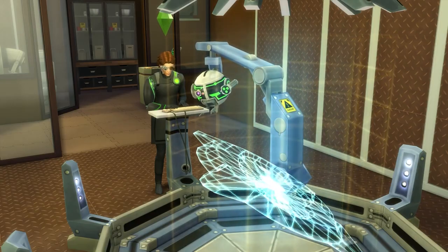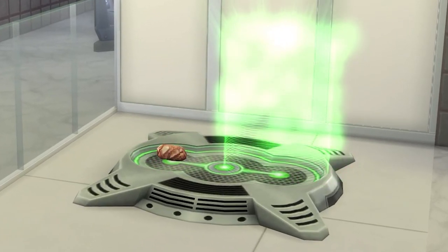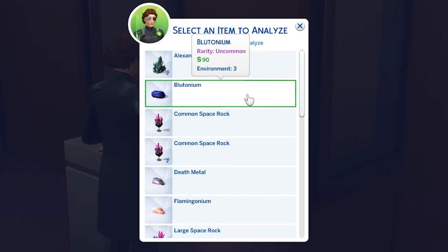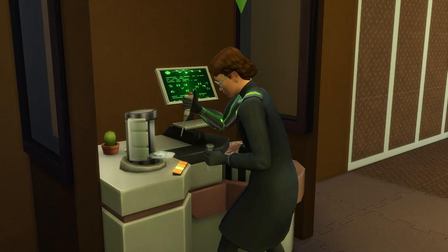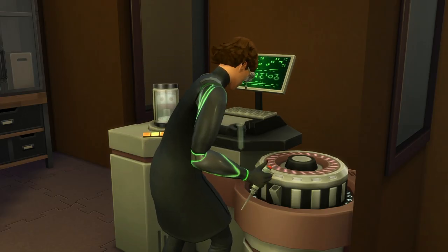At level 5 in the scientist's career, you can also create the cloning machine, which you can use to make copies of any medals that you already have in seconds. Get to Work also brings the Chemical Analyzer, and you can analyze medals on this rather drab looking machine. This has a chance to give you another medal without consuming the one that you analyze. Note that you can only analyze a medal once, and any medals obtained from analyzing can't be analyzed themselves.